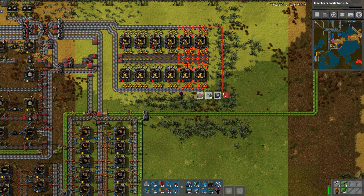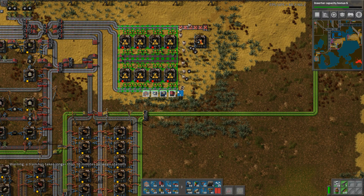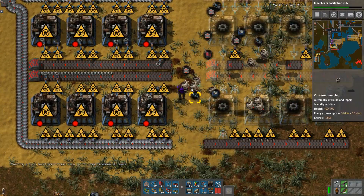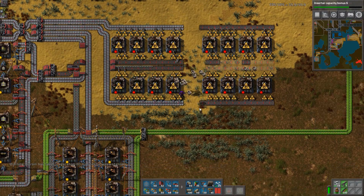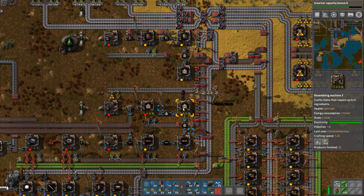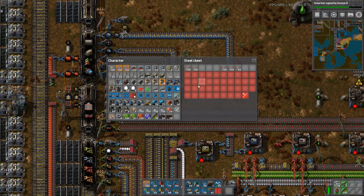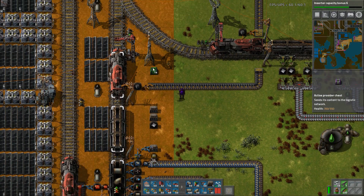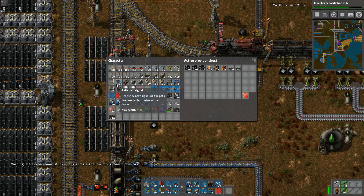So let's take this again. Let's take a 4x4 bunch — like this, a 4x4. No belts. Come on, load. Can we have maybe a provider chest somewhere? Like this crap I really do not need. And these three — please, just take that away.